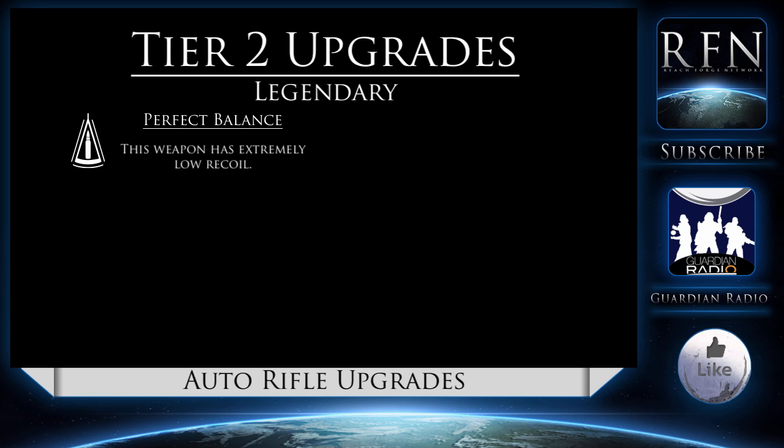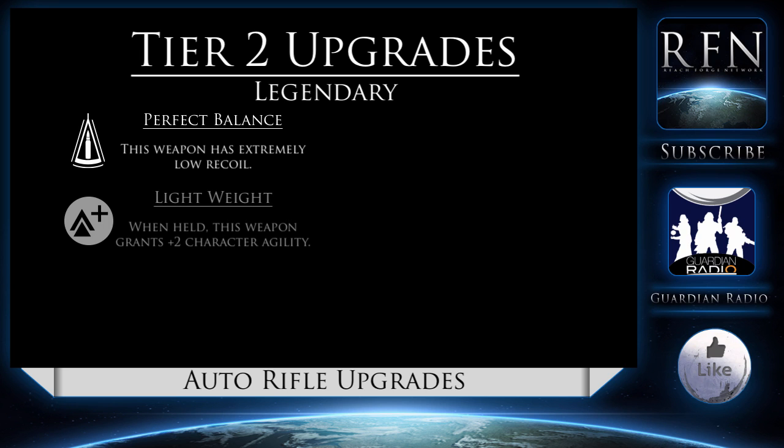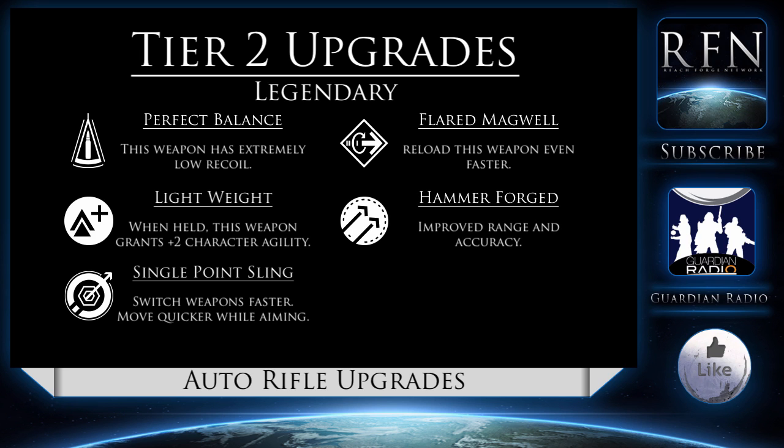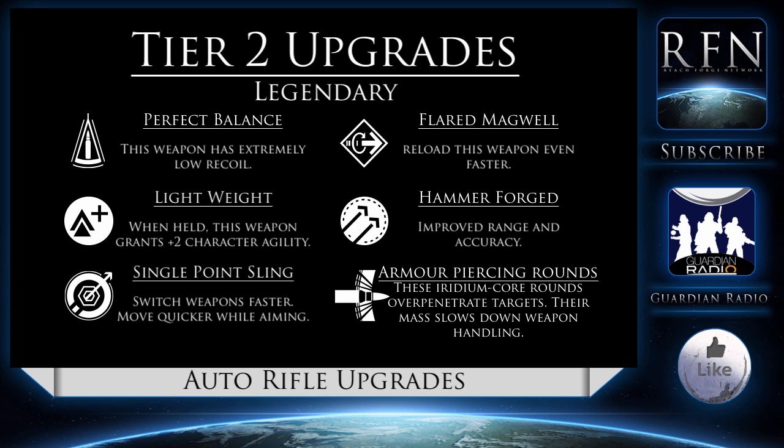Tier 2 legendary perks include Perfect Balance, which gives your weapon extremely low recoil — obviously a good perk, better than Counterbalance. Lightweight means that when held, the weapon grants +2 to your character's agility, incredible for those who wish to use it in a more mobile role. Flared Magwell allows a buff to reload speed universally — an incredible perk, though there may be better ones depending on which weapon you use. Hammerforged improves the range and accuracy of the weapon, generally good for a multi-role rifle. Finally, Armor-Piercing Rounds — these Iridium Core rounds over-penetrate their targets, meaning you can hit multiple individuals with a single bullet, but their mass slows down reloads and general weapon handling. Beware when equipping these, Guardians — hefty risk, but also hefty reward.